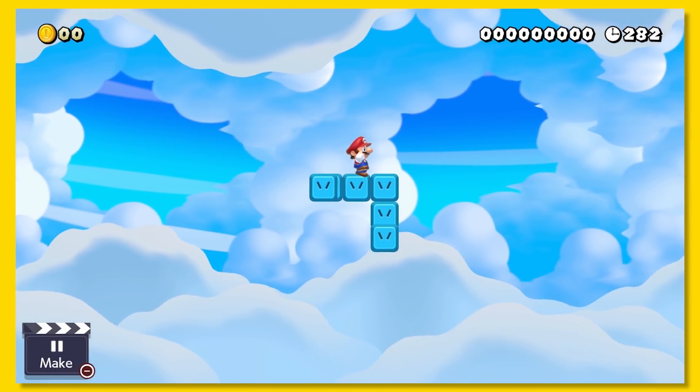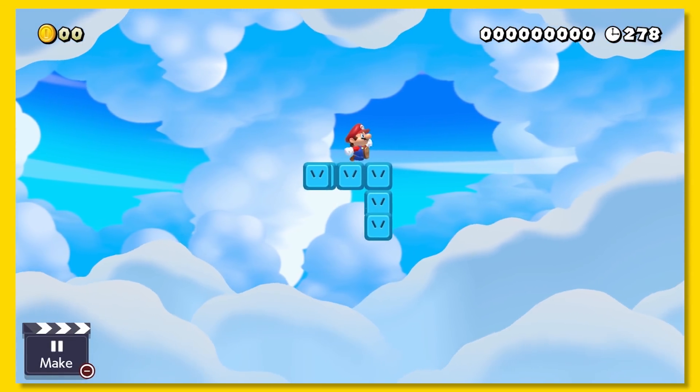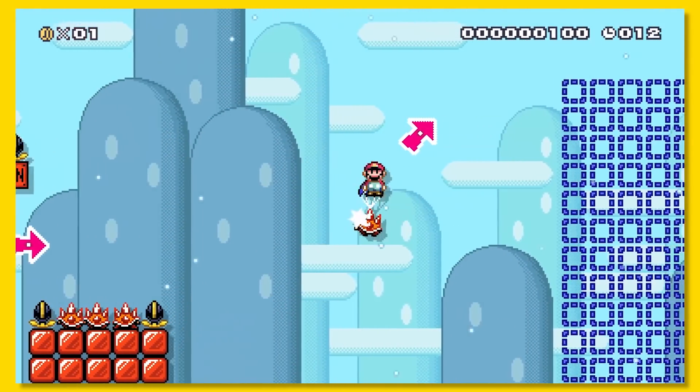The snake blocks are some of the most interesting elements in Mario games, since you never know which direction they'll move. The on and off switch is going to make for some extremely creative puzzle levels, and I can't wait to tackle them.